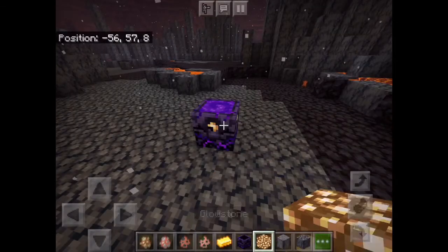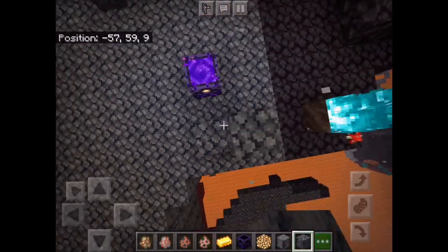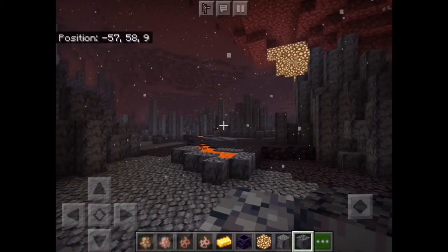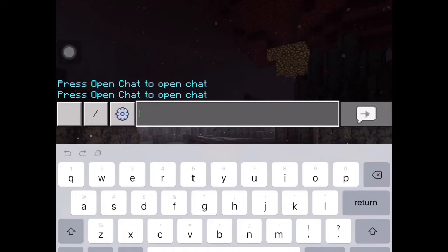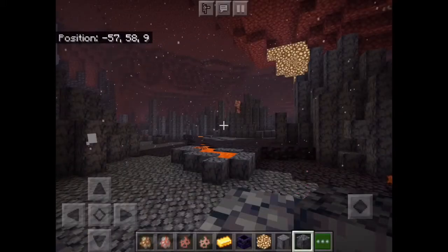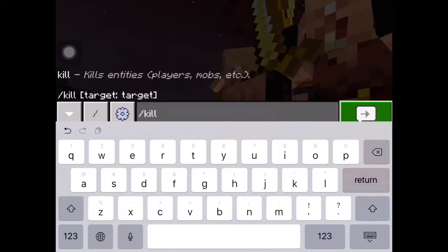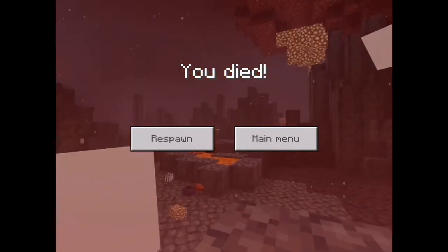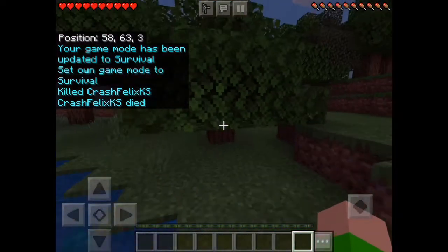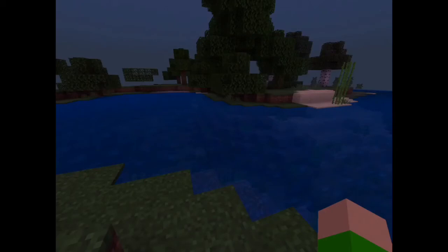You can only charge the respawn anchor with glowstone. Let's charge it — there we go, it's charged. I'm going to build a little chamber and test it out by dying in survival mode. Now switching to survival — okay, I'm going to try to die. It seems we ended up back in the overworld, so I'm not sure how the respawn anchor works exactly, but let's go back to the Nether.